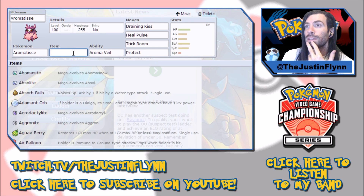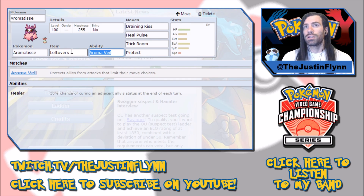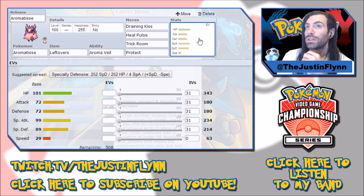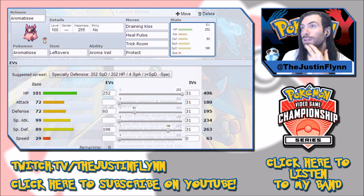Her item is Leftovers. She's relatively bulky, so Leftovers is nice especially with Protect — you never know when that Leftovers plus Protect combo is going to give you just enough health to survive another hit and get one more Heal Pulse off. Now for her EV spread: we're going 252 in HP, which adds bulk to both Defense and Special Defense. Then about 60 into Defense, and then more into Special Defense to take moves like Poison-type attacks, since she can be relatively weak to that as a Fairy type.